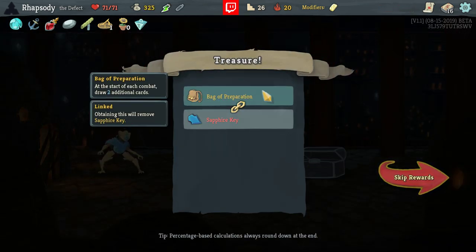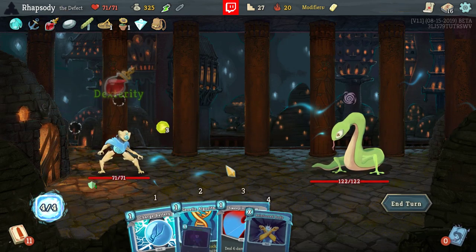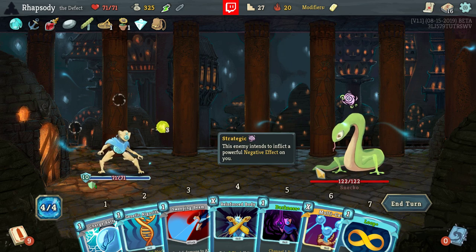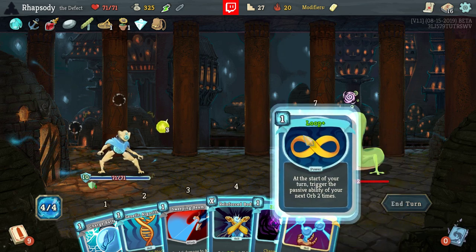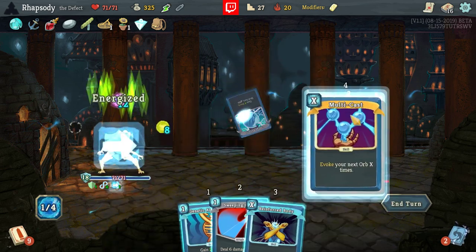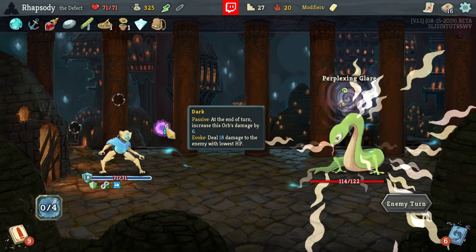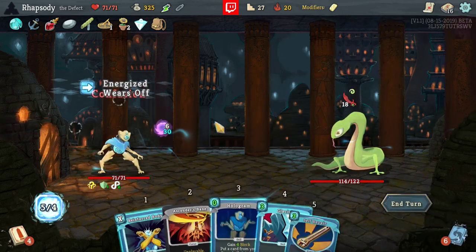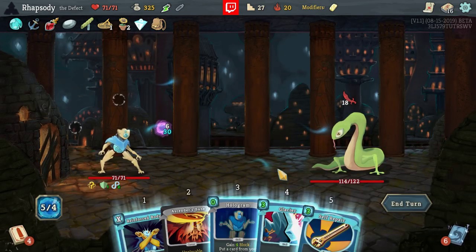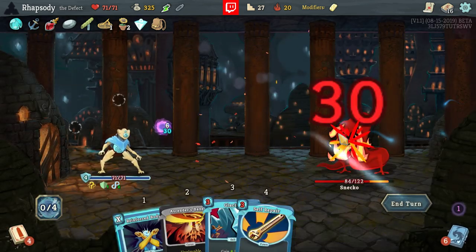Back of Reparation — at the start of each combat, draw two additional cards. You gotta love it. I'm going to Loop Darkness, then Charge Battery, Multicast — that's just to evoke the front one to get the Dark Orb in the front line. Get it started and building up. I can Hologram back Multicast and win the game right now. All of the game is over right now.